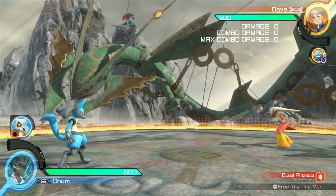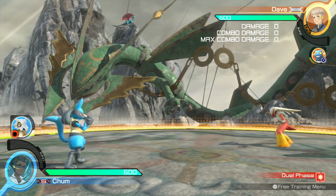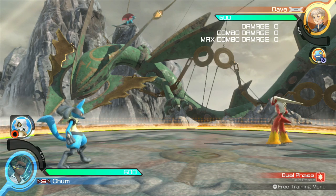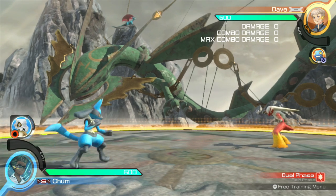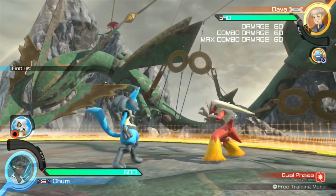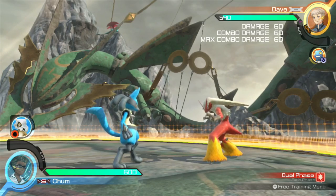I've also used the term unbreakable in the video title, and that's because these combos are the type where once you land the first hit there's nothing your opponent can do to break out of it. To prove my point, I've set the CPU to automatically block after getting hit, so if the CPU has time to block before I land my next attack, it's obviously not going to work out.